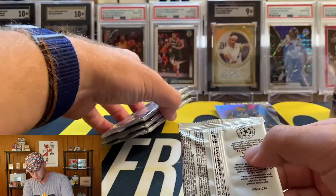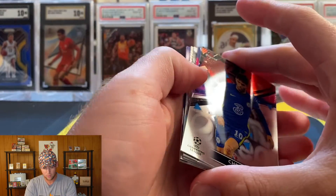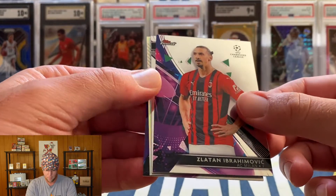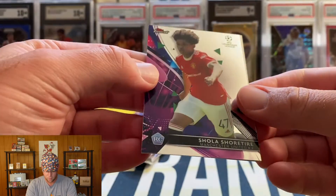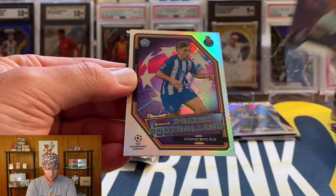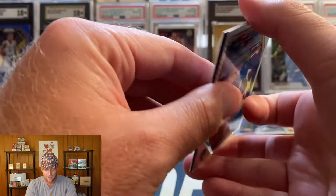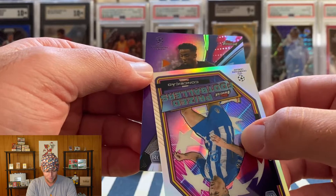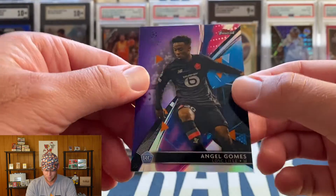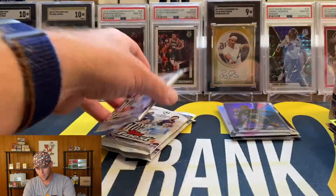Four more packs, should still have one more auto in this box. Hopefully some more color — we haven't hit too many color cards. Looks like we do have a purple on the back: Pulisic on the front, Ibrahimovic — that's a top name — and then our rookie is going to be Sura Tire. Prized Footballers — that one's not going to be an auto. And the purple is going to be a rookie: Angel Gomez. Purple is numbered to 299, a very nice looking card.